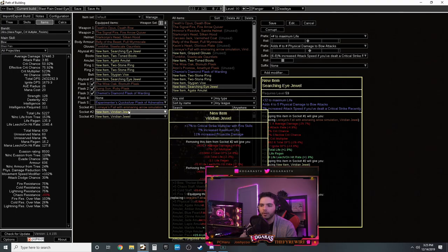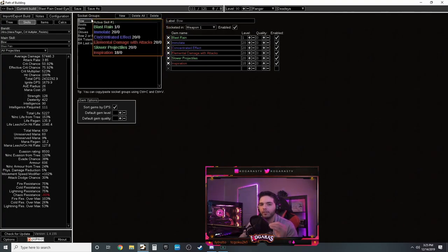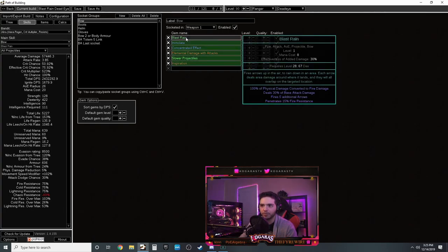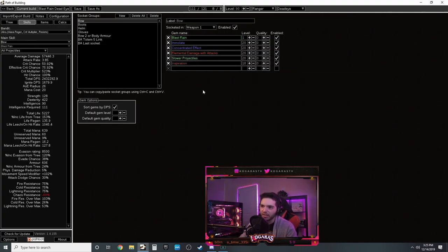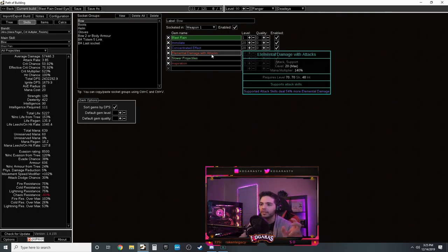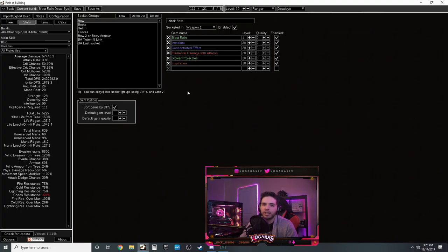If Dying Sun is too expensive use a Silver Flask instead for onslaught. Diamond flask for crit, Quicksilver for movement, and a life flask. Jewels want crit multi with fire skills, life, projectile damage, and area damage. Now for the skill links: your Death's Opus has Blast Rain, Empower, Concentrated Effect, Elemental Damage with Attacks, Added Fire Damage, and Inspiration as your six link. Drop Inspiration if it's your last slot.